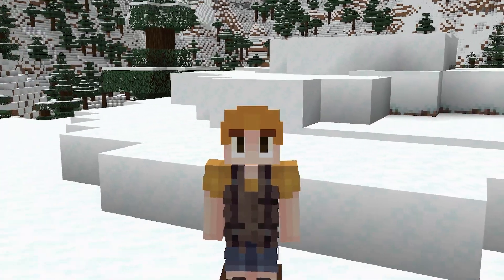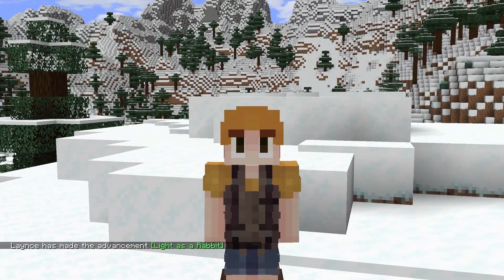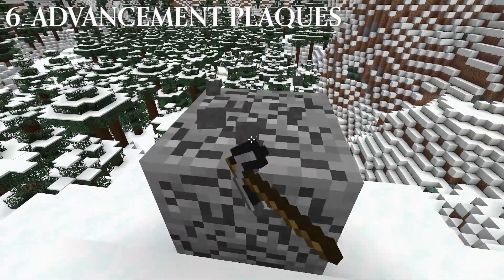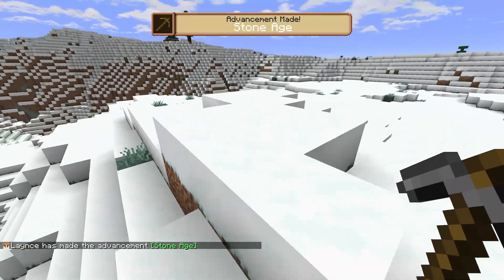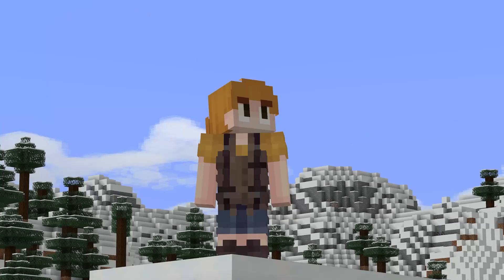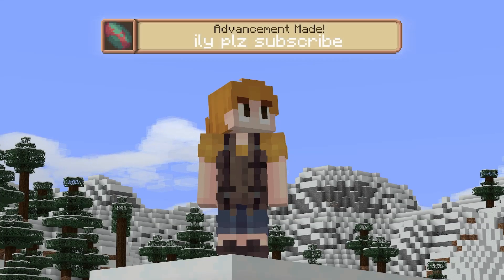I don't know if it's just me, but sometimes I feel like the advancements are a little… underwhelming. Advancement Plaques straight up just overhauls it. With an incredible looking banner and a new sound that appears after completing it, getting an achievement just feels so much cooler. Nailed it!